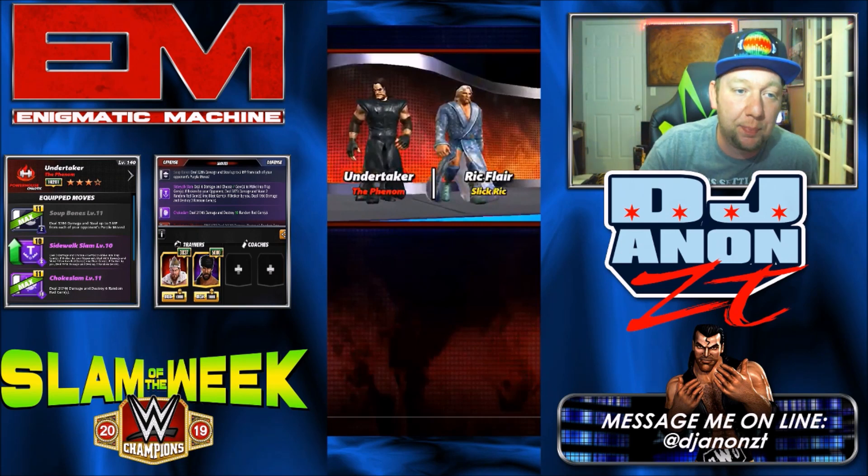The Sidewalk Slam, Level 10, Purple Move: deal 0 damage. Choose 4 gems to make into Trap Gems. If broken by your opponent, deal 38.73 damage and make 2 random red gems into Blast Gems. If broken by you, deal 19.36 damage and destroy 3 random gems.